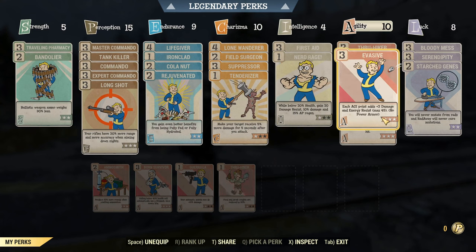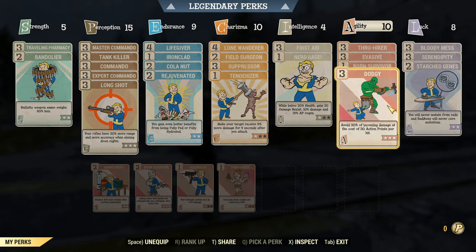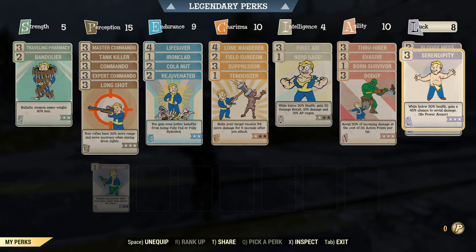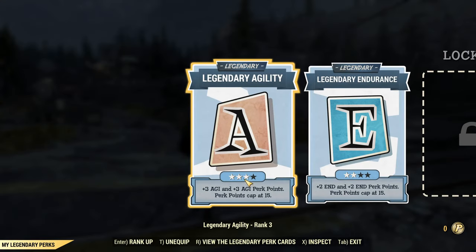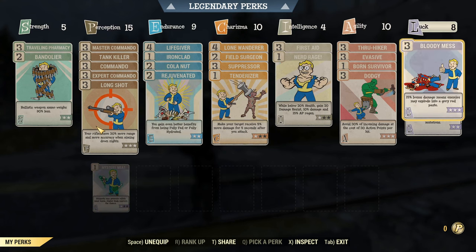Born Survivor at half health — an auto-stim is super nice, no animation required, and it can save you if you mess up your Quantums. Dodgy is amazing. Bloody Mess is five percent damage per point — useful. Serendipity is god tier: under 30% health you effectively take half damage. Starch Genes — just not worth the hassle without it. For legendary perks, I have level three Agility and level two Endurance for extra special points. Higher level players will have more flexibility.